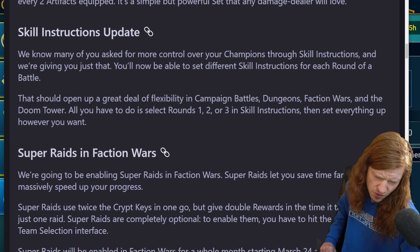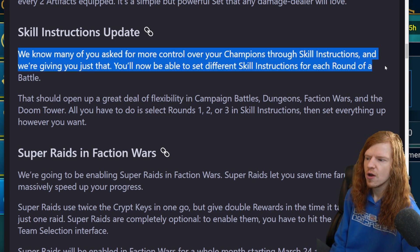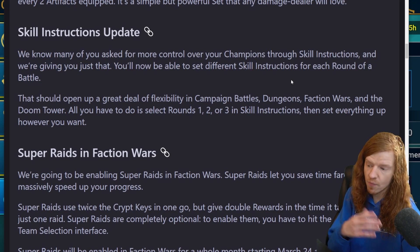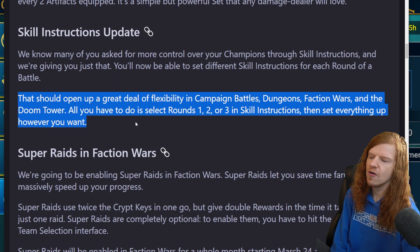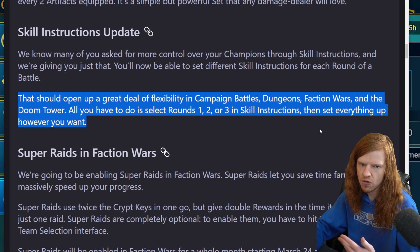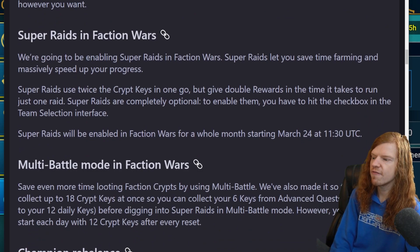Skill Instructions update: we know many of you asked for more control over your champions through skill instructions - we're giving you that. You'll be able to set different skill instructions for each round of the battle, so now we can have more detailed instructions for the auto battle. Good timing with champion training being here. All you have to do is select rounds one, two, or three and set skill instructions, so we can chew through waves quicker in the beginning then use different abilities in round three to focus down the boss.